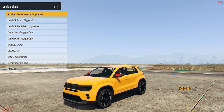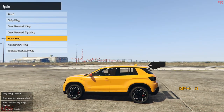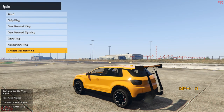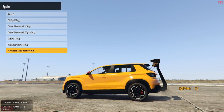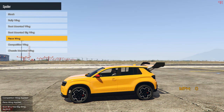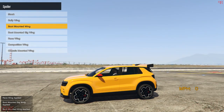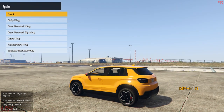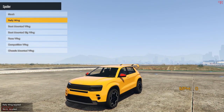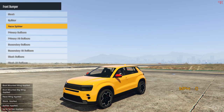Next, moving on to the modifications — let's quickly go through them. This is definitely not a rally vehicle or one that needs to be equipped with these types of spoilers, because this is a hybrid electric vehicle. It's definitely not suited for sports-themed SUV mods. This spoiler style is literally a rip-off from the Mini Cooper that we received like two or three DLCs ago, and it looks hideous on this vehicle.